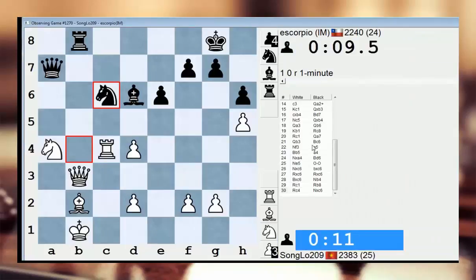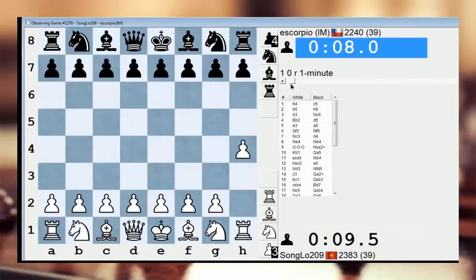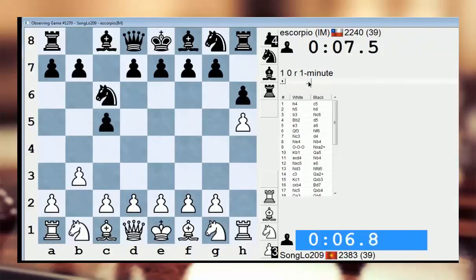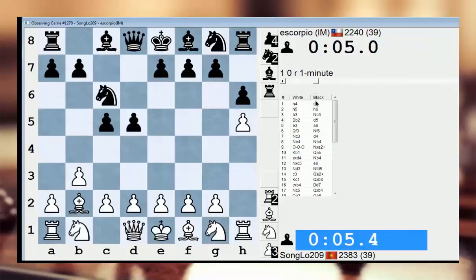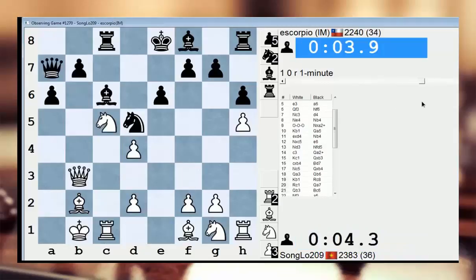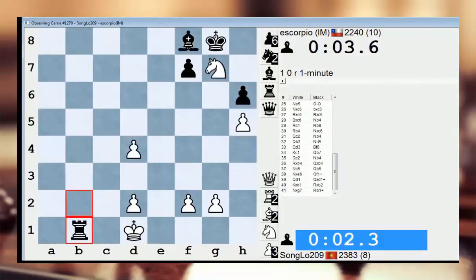Just observing the highest rated one-minute game again. Oh, it's Songlo. I want to play Songlo again. Watch this game — yeah, he does this against everyone. It's just not like he has a vendetta. This is what he does. He pushes his rook pawns and he's got this entire system based around it, often with an early Queen f3. Kind of like our buddy Tu Huang, who also likes playing a queenside fianchetto combined with a Queen f3 type move.